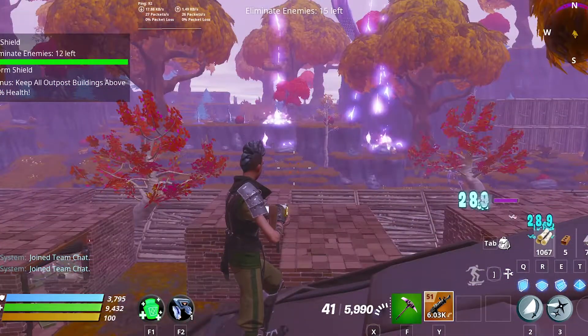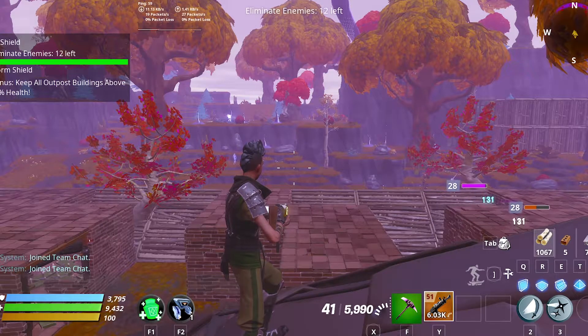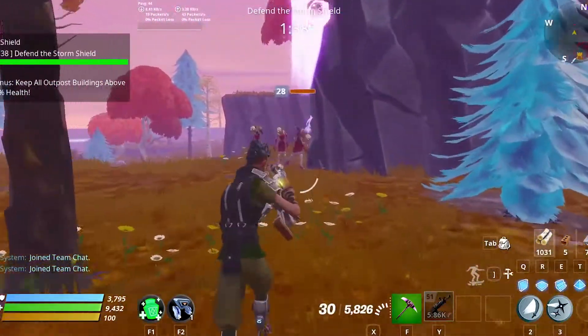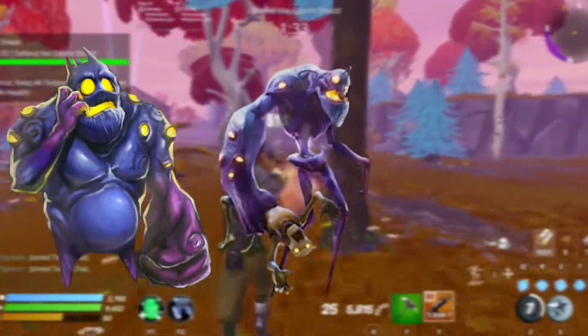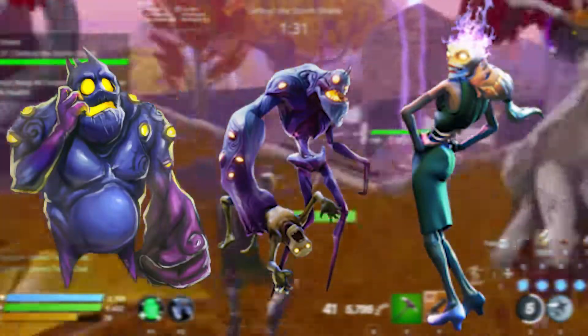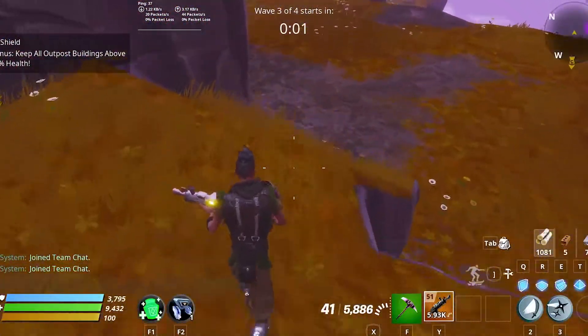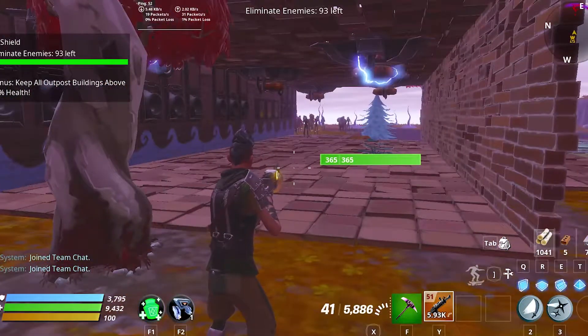Also watch out for the mini-boss monsters like smashers and flingers — they could be problematic. Especially lobbers: they are not mini-bosses but they are very annoying; they'll just stay back and destroy your trap tunnels. Here is a picture of a smasher, here is a picture of a flinger, and this banana-looking girl is a lobber. Always look out for husks that take any other path instead of going through your trap tunnel — block that path with your builds and you will be just fine.